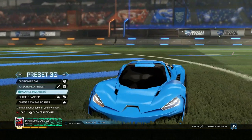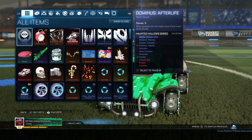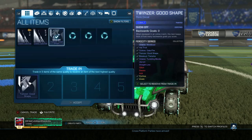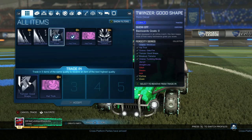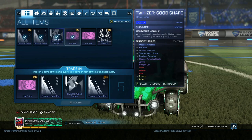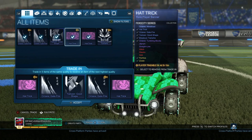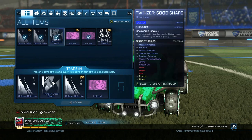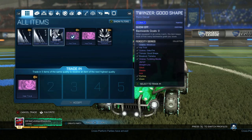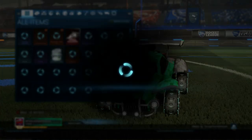Now let's do our trade-up. I think there's only one trade-up I have, and that is the Velocity Series trade-up. We're going to be doing a Hat Trick and a Gale Fire, put the Twinser in the middle, another Gale Fire, and another Hat Trick. Hopefully we can get a pair of Gatens. I'm hoping to get anything painted, really. Alright guys, three, two, one...